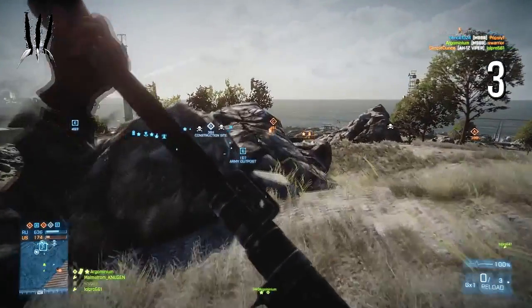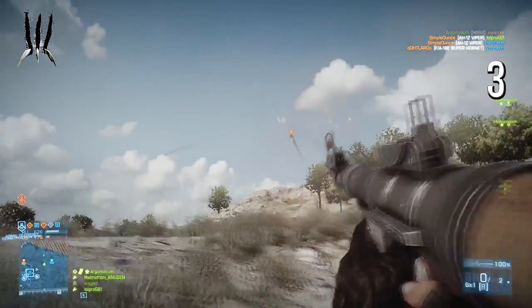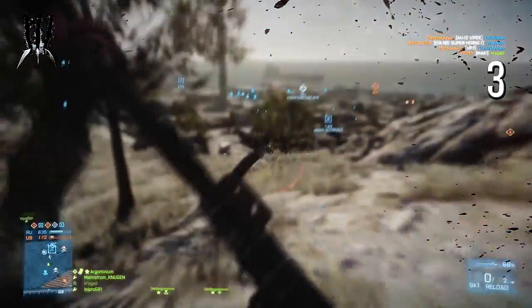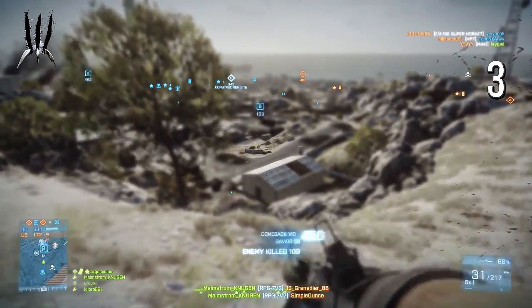Clip number three is sent by Humpus Munström. He's playing on Battlefield 3 and uses an RPG trying to take out an attack helicopter. Looks like he's successful because he takes it right out of the sky at quite a distance. Some nice shooting there, Munström.